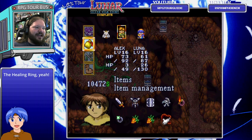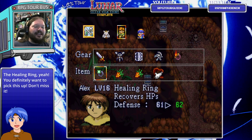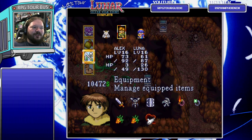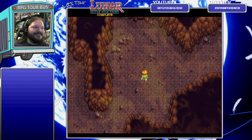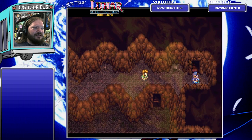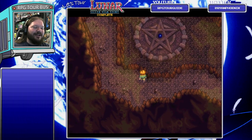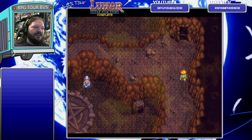I want that treasure - the Healing Ring! Very nice item. We'll give it to Alex since he's up front taking more damage. It gives a regen effect, so you gain some HP back during battle. We'll give it to Alex for now and might change that later. Now let's head to the exit. Hmm, that looks exity - let's take a quick peek around first. Look at that - all the way back around here, we could have done some wall climbing and gotten here right at the beginning and saved ourselves all the trouble.